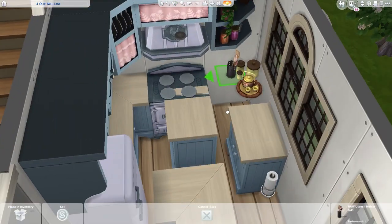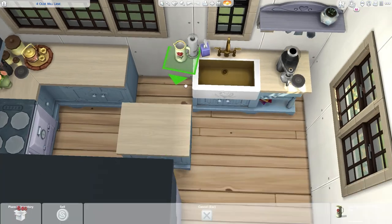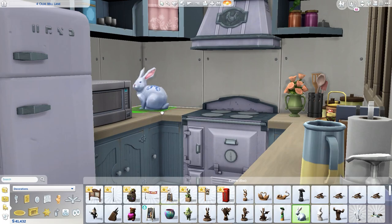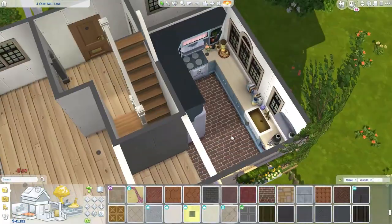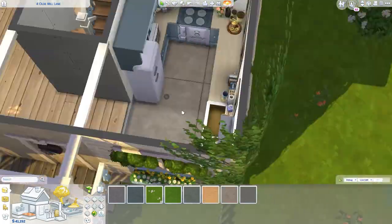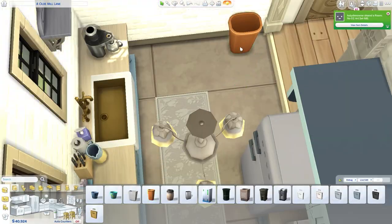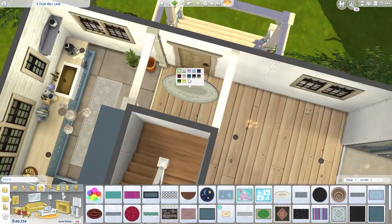If you see me being very indecisive, that's why. Also, with a new pack it takes forever to figure out what items we have. I watched videos from game changers about the build objects and CAS items, but it still doesn't really help when you have to scroll one by one through items and color swatches. It took me forever, and I ended up building with base game and Cottage Living only.